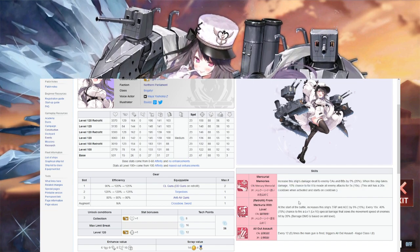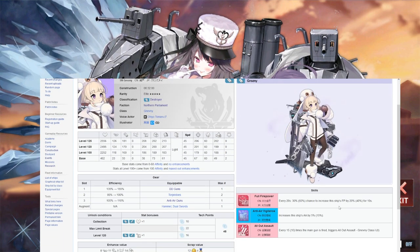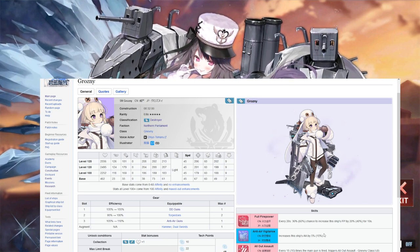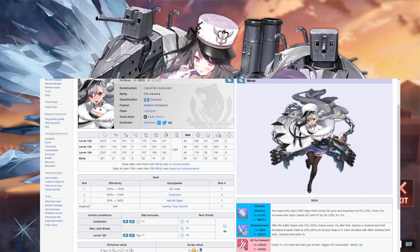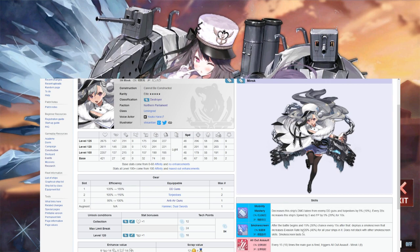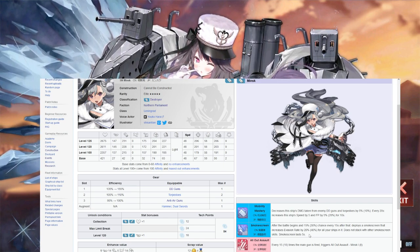I believe the Chinese anniversary is coming up, so there'll probably be a big banner for that — I'd probably hold and wait for that. Brosny is a destroyer, nothing too crazy. I assume she's in the same vein as Tashkent, which is firepower, but I would just skip. And Minsk, the drop ship from D2 — less damage from enemy DDs, but you fight a lot of cruisers, battleships, and especially aircraft carriers later on, so that's not gonna help you a whole lot. The smokescreen is nice but it doesn't stack with other smokescreens.